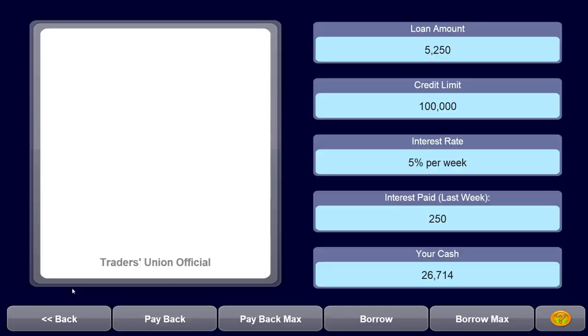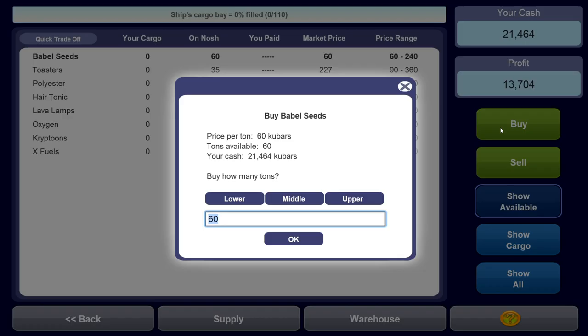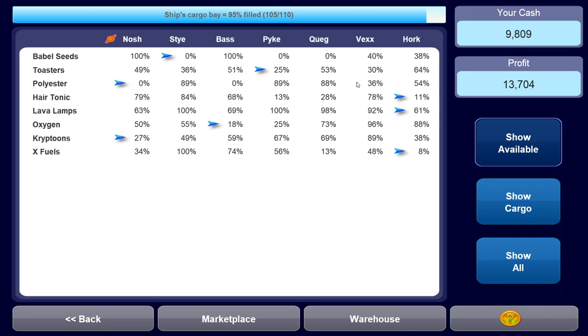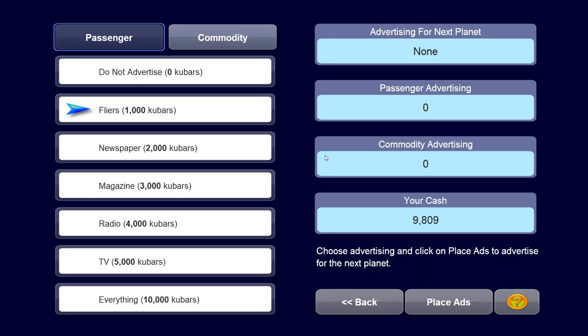We made 13,000 profit so we can repay our loan. Let's first buy stuff at the marketplace - we'd like to take a lot of babel seeds. We bought everything we could. What else is fairly cheap? Hair tonic - let's buy hair tonic. We want to sell hair tonic and babel seeds. Hair tonic is best sold on Pike, and so are babel seeds. So let's go back to Pike - we could sort of be trailing between Pike and Nosh.